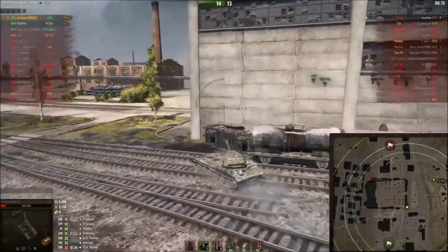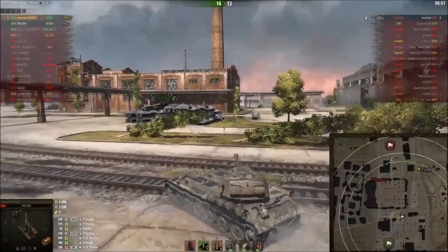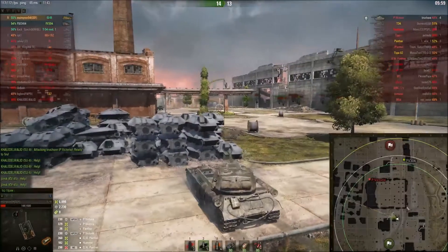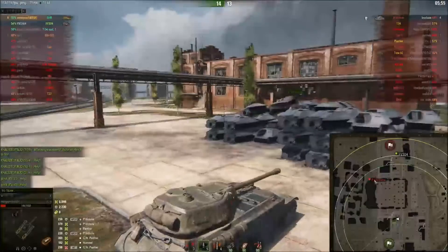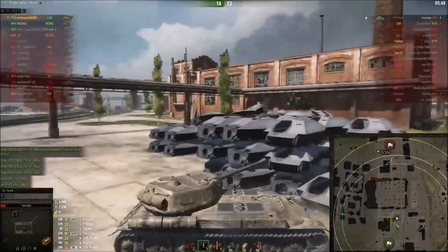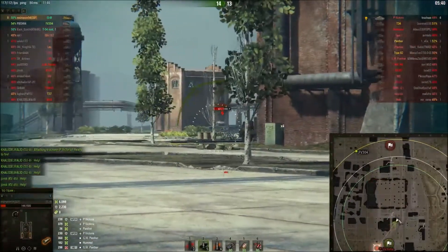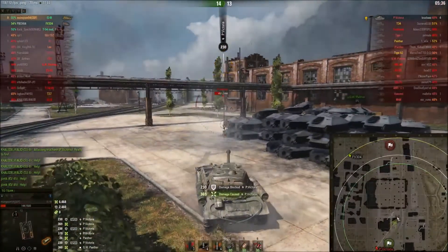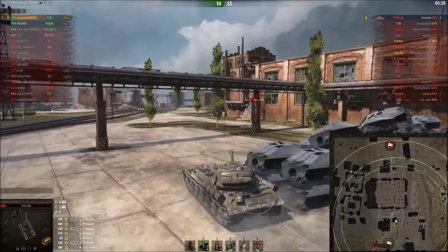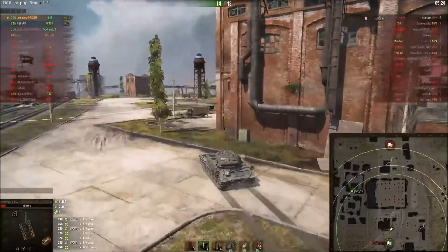He doesn't really disguise the fact he's going around that corner, so I feel like he's coming over this side. I feel like he's going to try and draw me out by starting to cap. I reposition — I don't stop at the obvious corner because he'll be expecting me there. He comes from an unexpected direction, I do a quick turn of the armour just as he fires, and it bounces off my side — putting him down to 452 hit points, just within one-shot range, though it's unlikely I'll one-shot him.